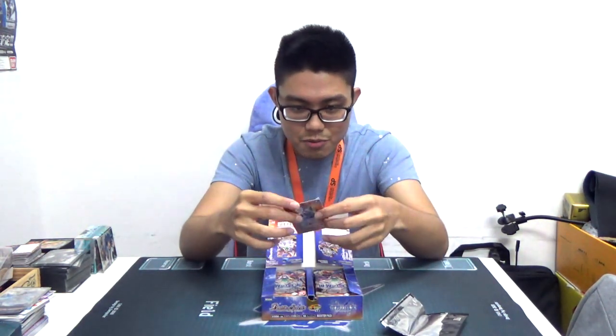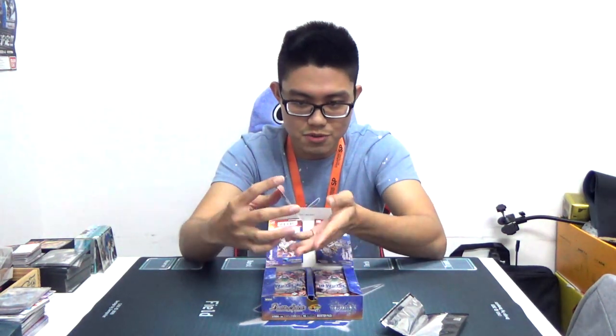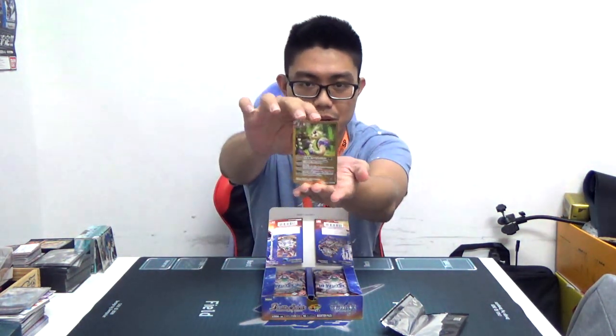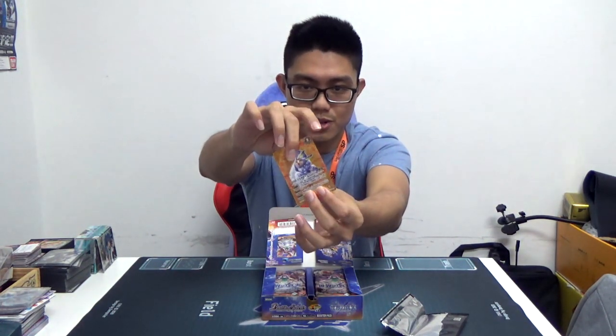We got a secret! Every box comes with one parallel art secret Tensei card. Here we have the secret Kabanko from the yellow primal half. Shadow is going to love this.